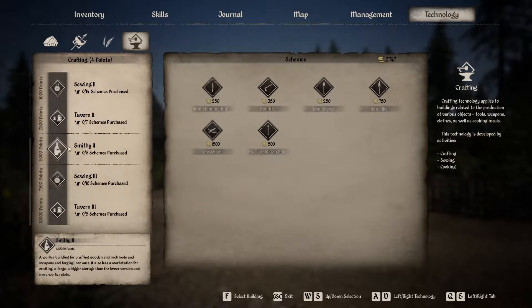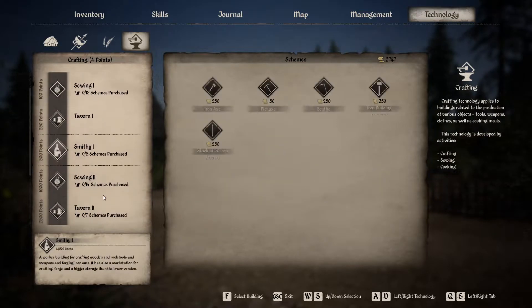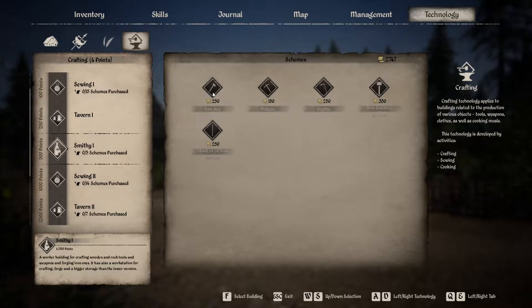If we go down over here, as you can see at 5,000 points you'll be able to get the crossbow schematic, the iron hoe, shovel, pike, skinning knife, and all of that. And also the axe is one below at 500 points, there it is, and the building hammer.